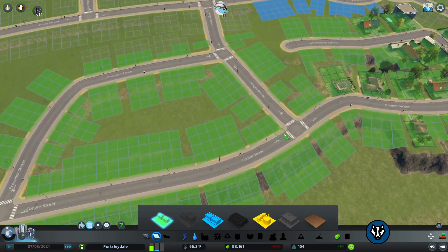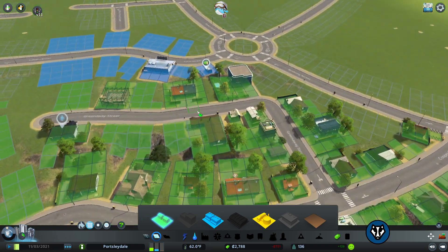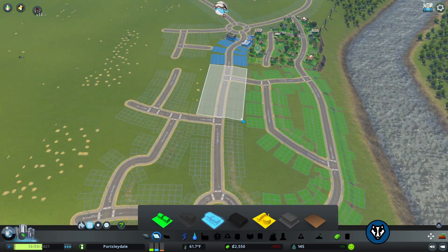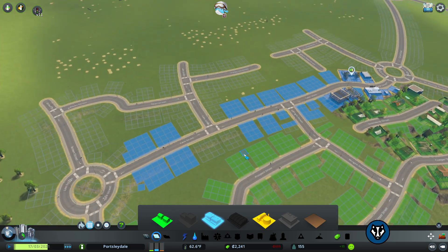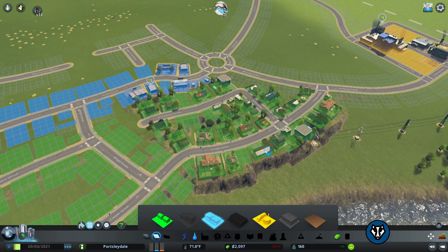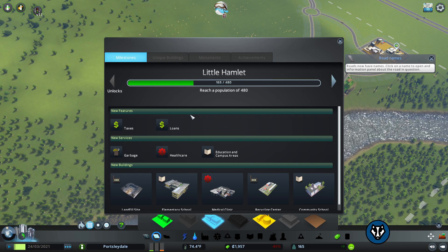Now they're in that section, we can expand this area. I want all this covered in residential, and then we're going to expand our zones here. But we are going to make some room for the doctor's surgery, schools and things. We're going to get to Little Hamlet today, and that is probably where I'm going to leave you. Then we'll get to Tiny Town - I think Tiny Town is next.